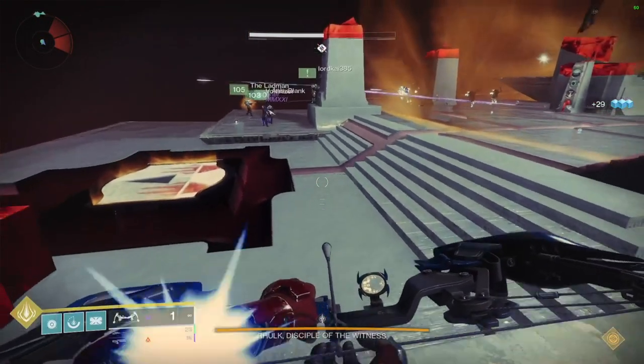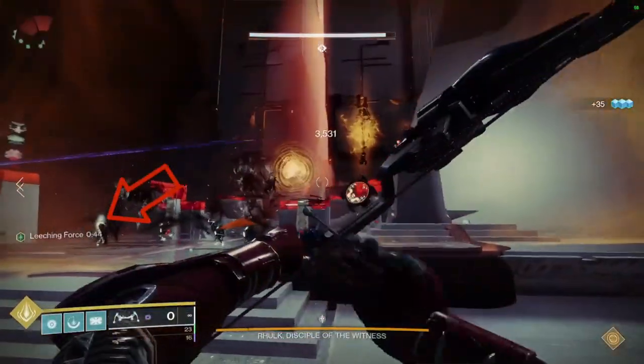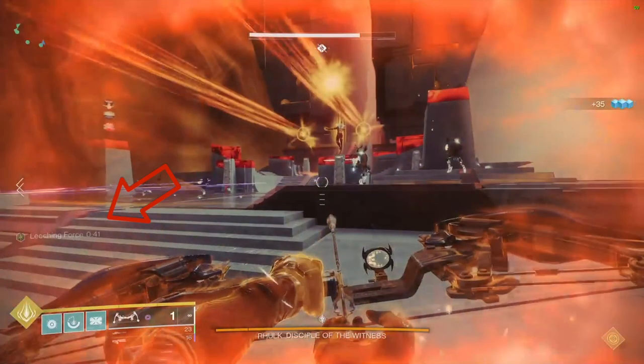Standing on the gift plate will spawn two large cruxes, one on each side of the boss. Have one person shoot each crux, and both people will take the buff from the person who had it. Then have one of those two people stand on the plate, and the first person who got the buff will shoot one crux, and another person will shoot the other crux. If done right, you should now have three people with Leeching Force.